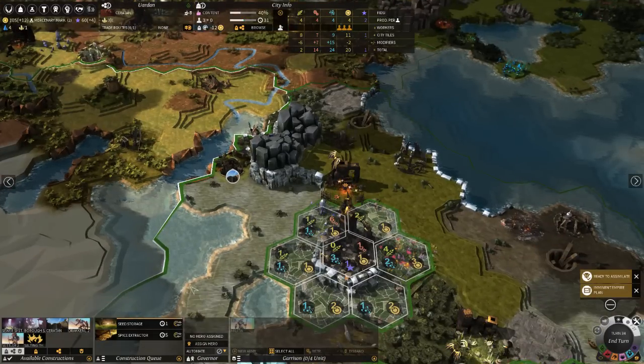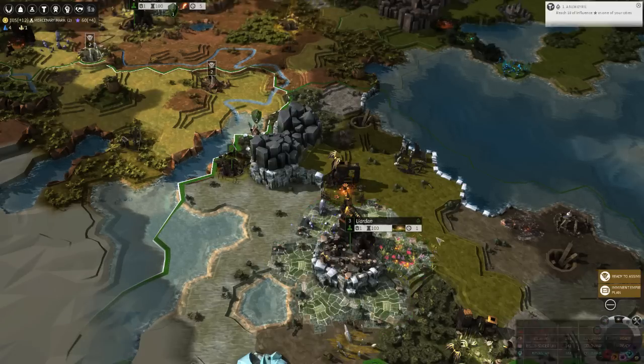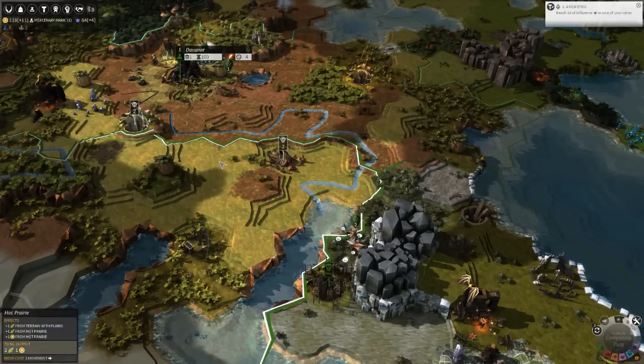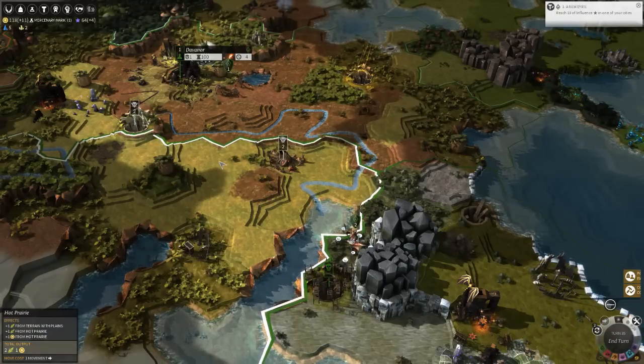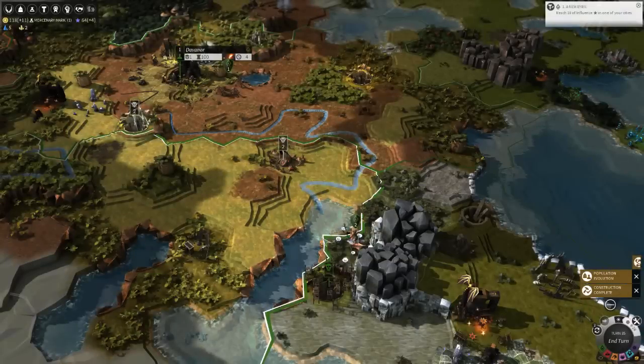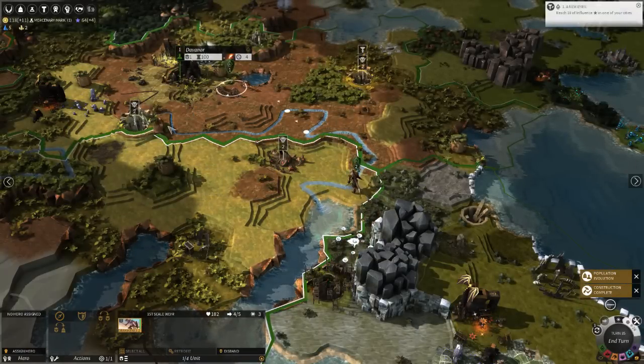Over they go. Going to buy the seed storage. Approval is something I'll talk about a bit later, probably when I start conquering stuff and it becomes a problem for me. I'm neighbors with them now - I'll respect the borders until I decide that your cities are mine.